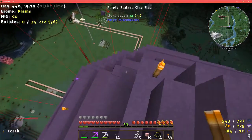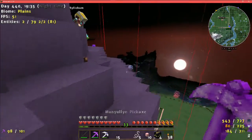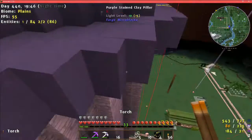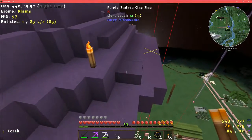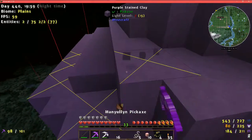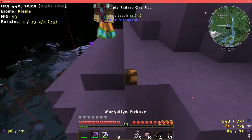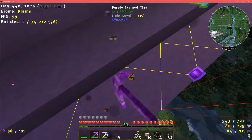We do not want a creeper blowing up the roof. Or maybe it's these inverted purple lamp nooks. Let's pull up the nooks first and see what happens — if it's those then I don't know, it's not gonna be pretty.